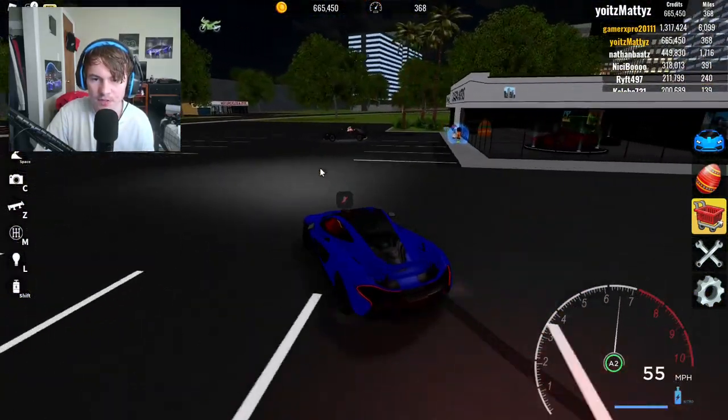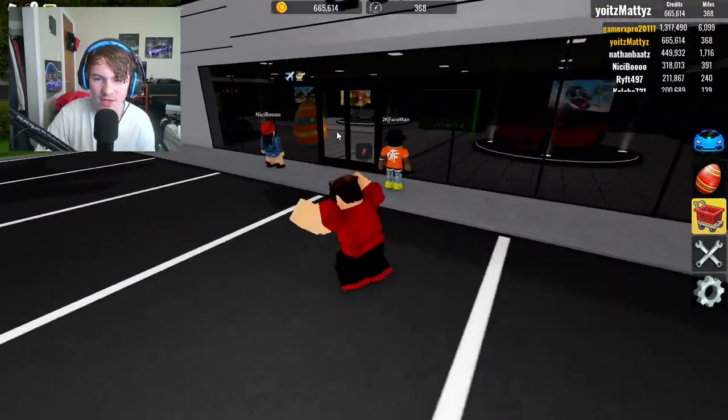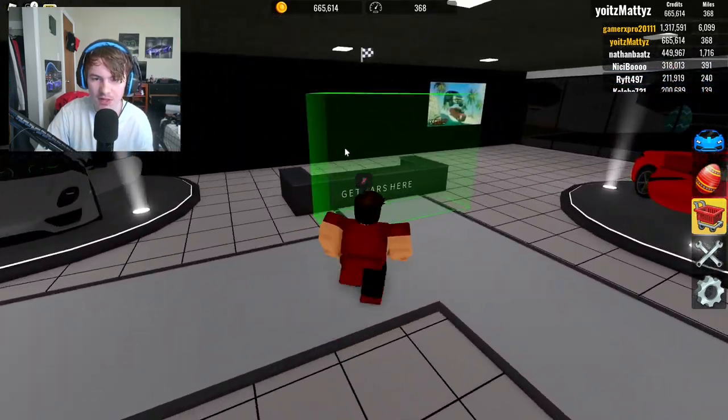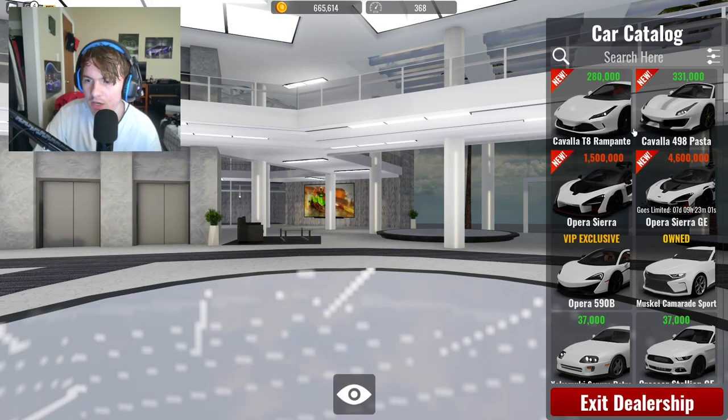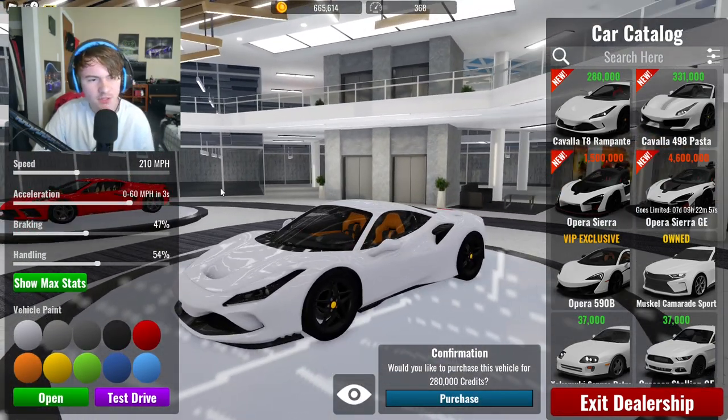Let me head to the dealership. Would you look at this — even more eggs! Anyway, right now we're gonna head inside the dealership and show off the new cars. Look at that, it's a naked side of the dealership. There's a brand new Ferrari — check this thing out. It looks pretty good, the stats are solid.